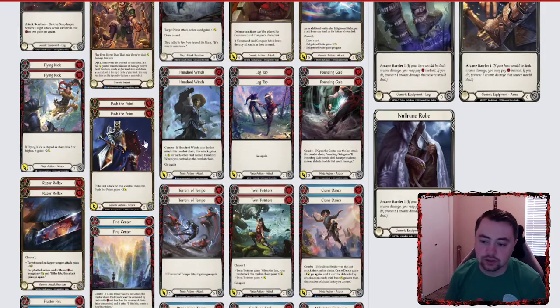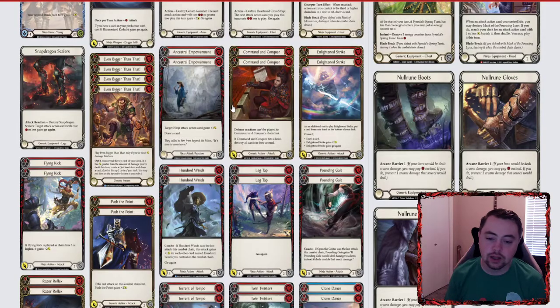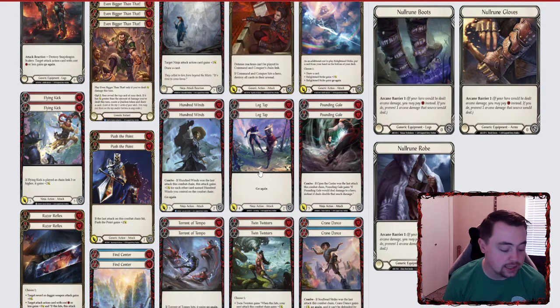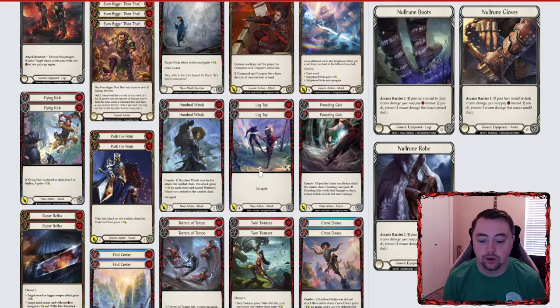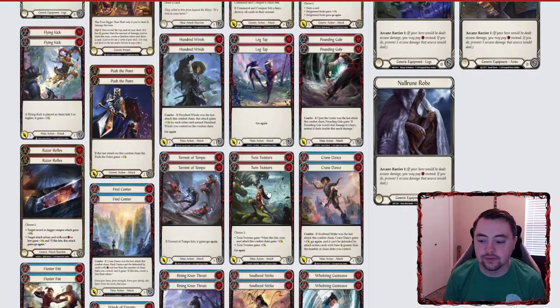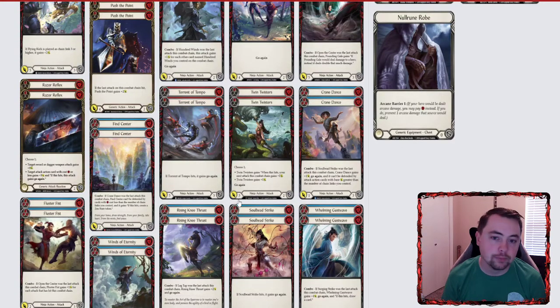Basically I'm trying to get high value out of all my attacks and use Even Bigger Than That to enable swing turns. All these cards have insane value with Ira's ability: Command and Conquer comes in for seven or nine with Goliath Gauntlet, Flying Kick comes in for seven, Push the Point if the first Kadachi hits comes in for seven and you can snap it, 100 Winds comes in for four. You can see the trend — at the second attack I'm not just looking to Kadachi Kadachi attack; I'm looking to mix up my attacks and keep my opponent off guard.